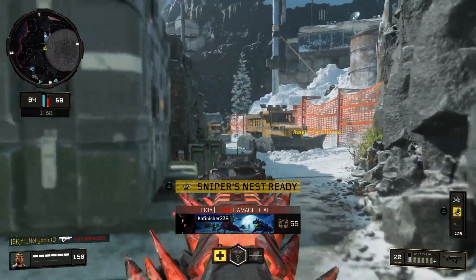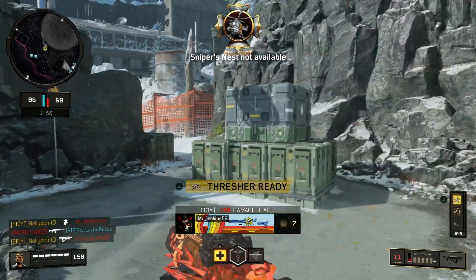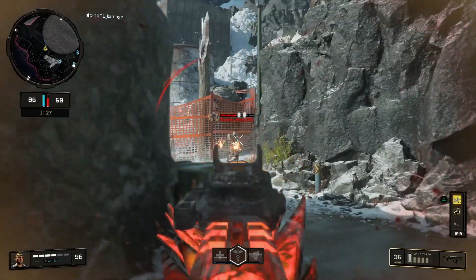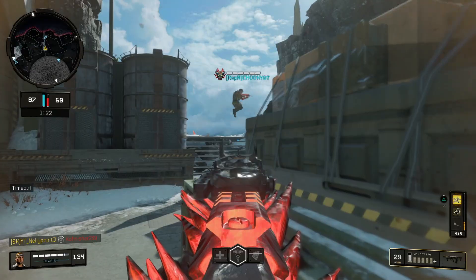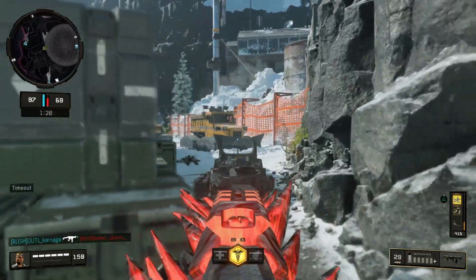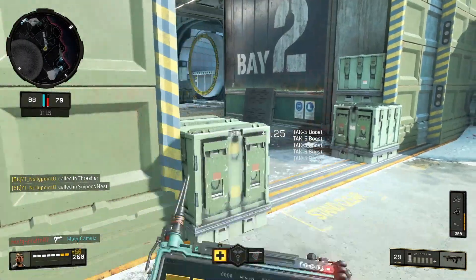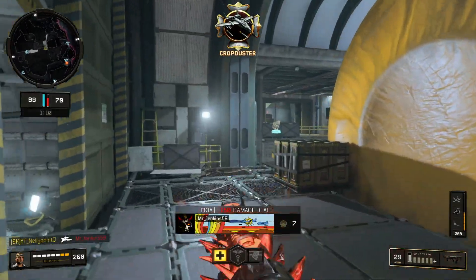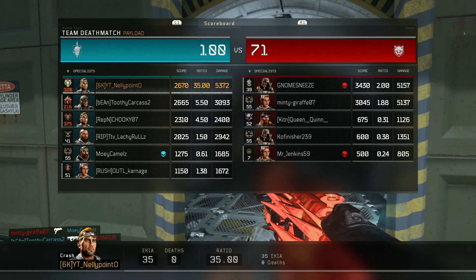We've finished with a nice 5.7 KD. We can now work on getting the KD up. You can tell why he hacks - because he sucks at the video game. We can now work on getting to a 10 KD by the end of level 1,000, maybe an 8 realistically. We haven't even died yet, bro - it's going to be a flawless game. That's it - 35 and 0. I just topped the lobby. I joined halfway through the game and I topped the lobby.